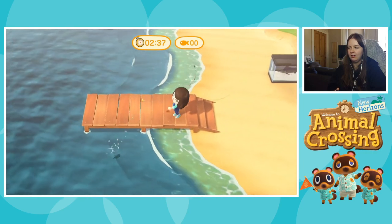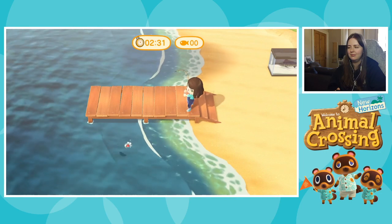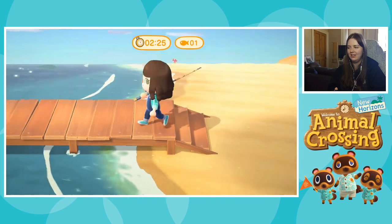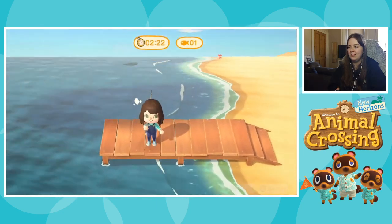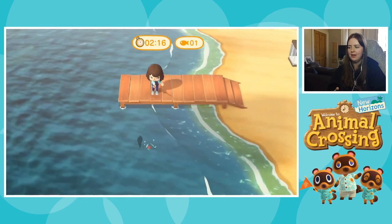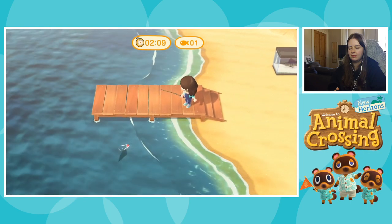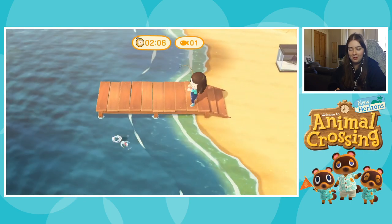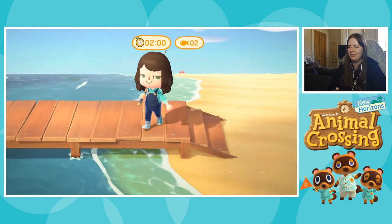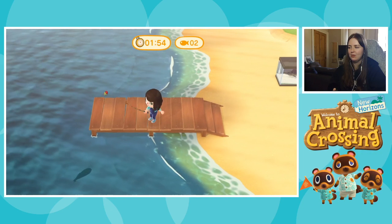There's a much better way to line yourself up than I just did. Let me catch this fish and we'll try again. I'm wasting so much time. It's a surgeonfish. I think if you face downwards you can pretty much just directly cast your rod, depending on where you're standing. What I've found works better is if you stand at an angle on the pier specifically, and it works just a little bit better. If I stand at the angle I can pretty much just cast my rod and it's fine.